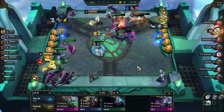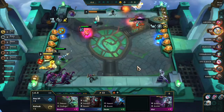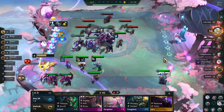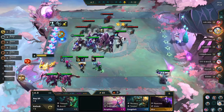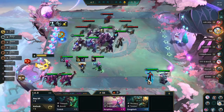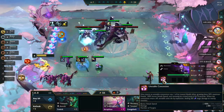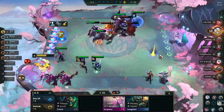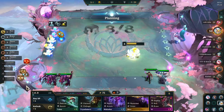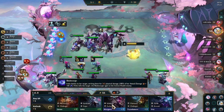2-star Vi! I really like how they changed Vi. Obviously she's stronger now that she's a 4-cost, but I think you can actually make her carry. Do I want Silco on my team? I don't really think I want to play Silco — I don't want my units to die, especially my Cho'gath. I don't think I want him to die. I'll just keep him for now.